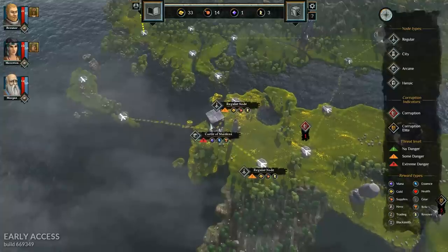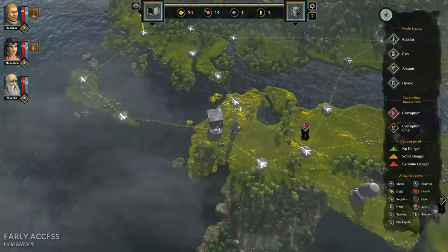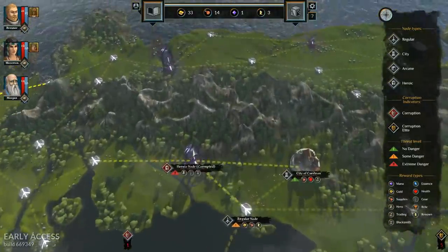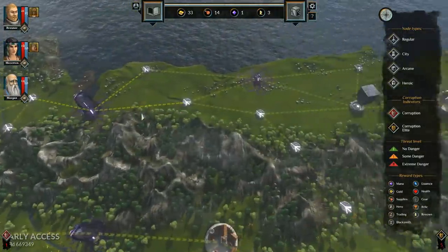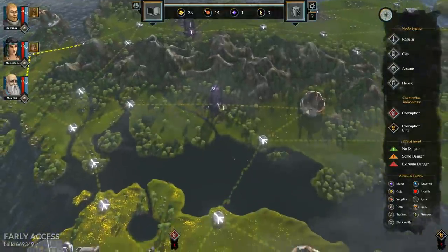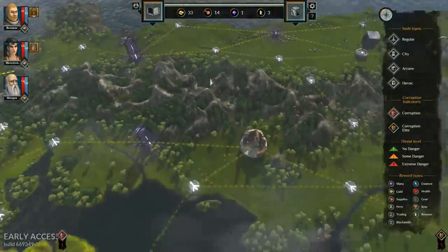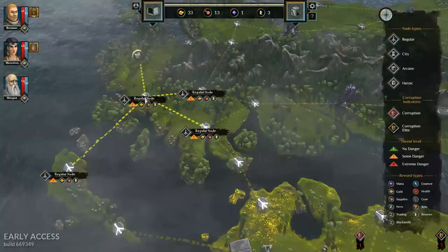Looking at the map, to the south we've got an Arcane Node and then some other things that'll take us to the City of Ostrich. We've also got another direction we can go, but both of those are blocked off by Heroic Nodes, which worries me — I don't know if we can handle a Heroic Node. I'm going to take the path of least resistance and go south.